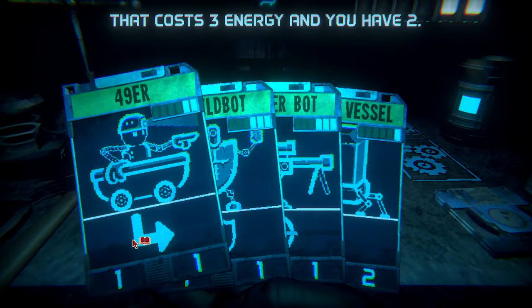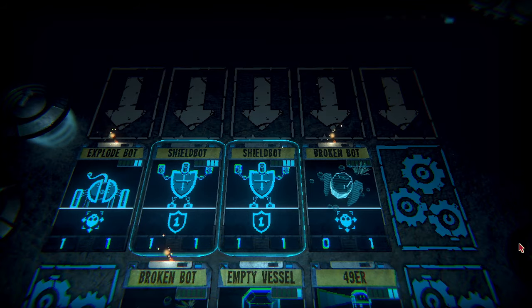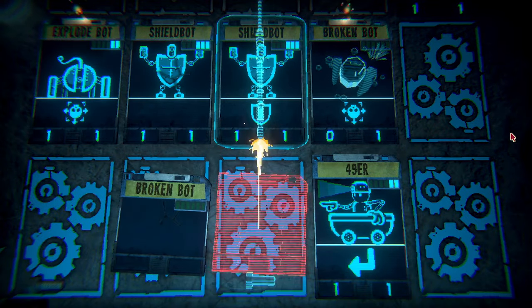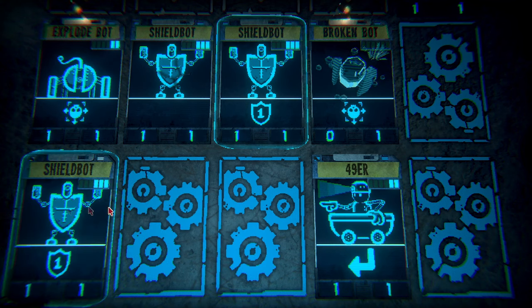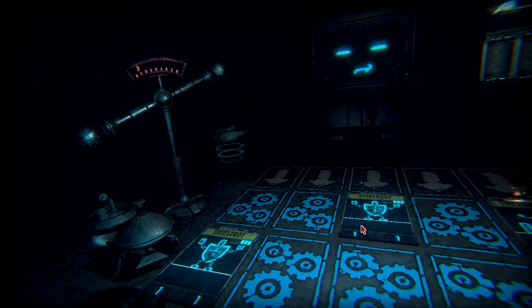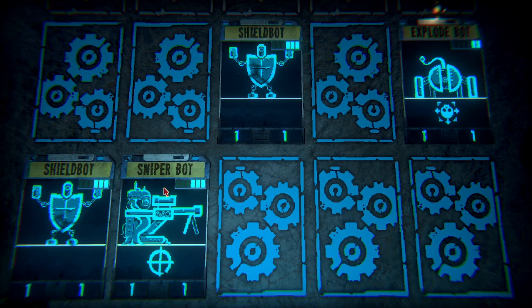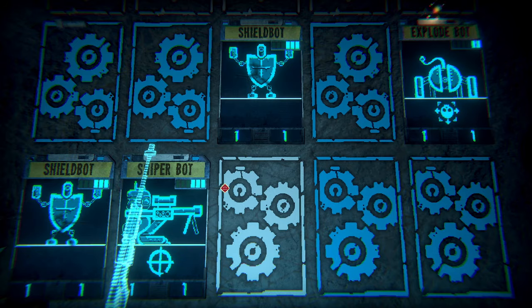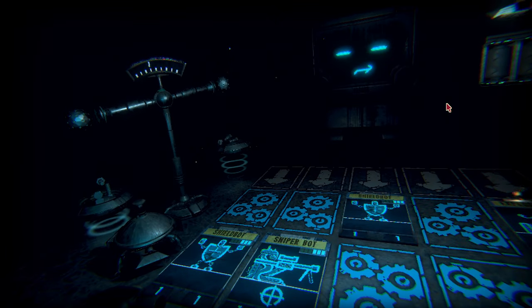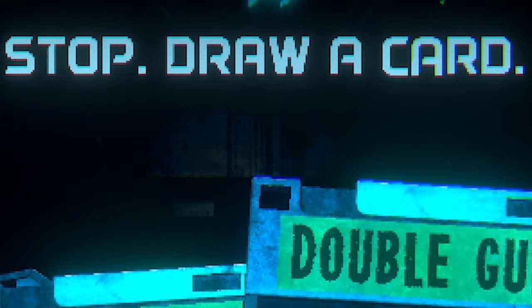That costs 3 energy, that costs 3 energy, that costs 2. Alright, we'll put you right there. I'm gonna get hit by one but that's fine. Nah, it doesn't look like it's fine — there's a shield bot right here. Can't do anything. I don't like where this is going. The only way is if I do this and hope.